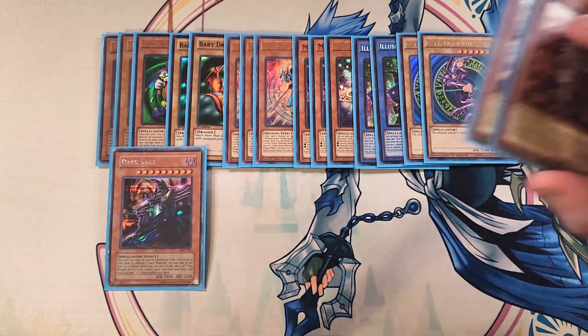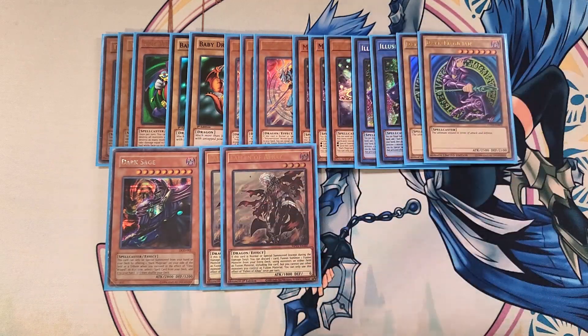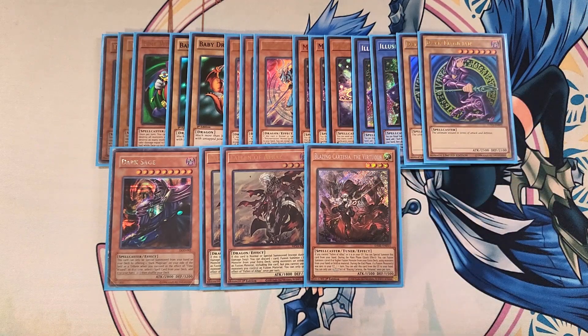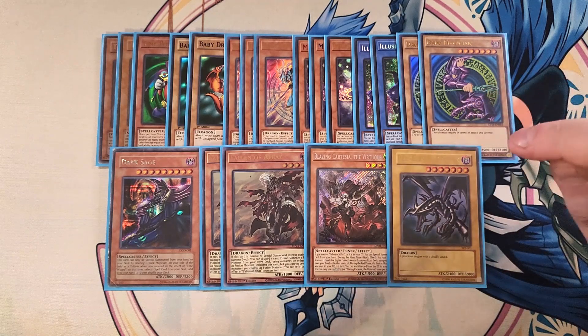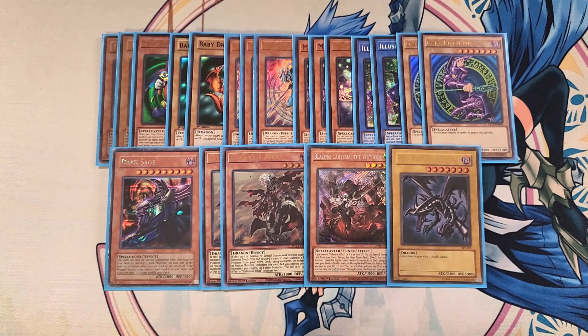We then play two copies of Fallen of Albaz as a two-of, because we're playing a Branded package to go into a bunch of different fusion plays. We then play a single copy of Blazing Cartesia, which is basically Walking Polymerization, which is why we play it as a one-of. We then play a single copy of the original Red-Eyes Black Dragon. This deck would make Joey Wheeler proud — we're playing Time Wizard, Baby Dragon, Dark Sage, and Red-Eyes Black Dragon in the main deck. This card helps us go into Red-Eyes Dark Dragoon using Dark Magician and Red-Eyes Black Dragon.